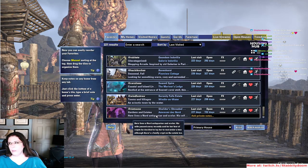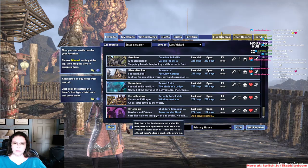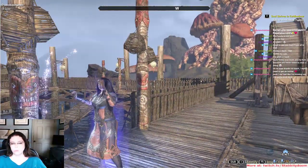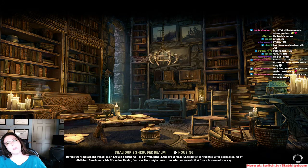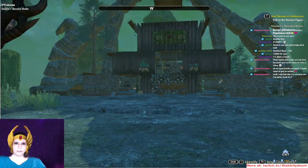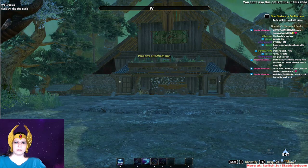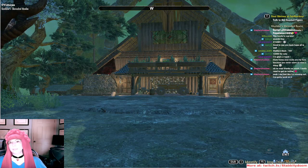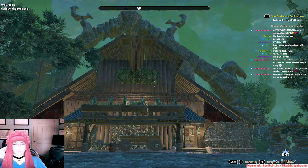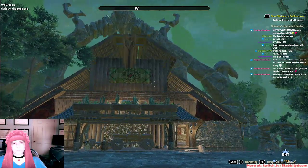Next we have Vietnam's Shallow Doors. I don't usually like Shallow Doors because they're too big, but this one I clearly did like. The description: 'Here lives an antiquarian and scholar. His wife passed away recently and for her fear of crypts, he decided to lay her to rest under a tree, although there's a family crypt on the estate too.' That is a beautiful — it looks like a Nordic church to me, it's quite pretty.